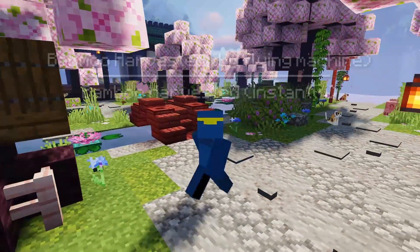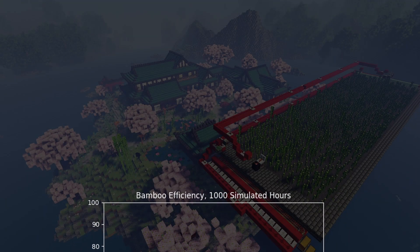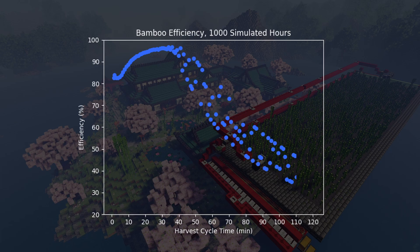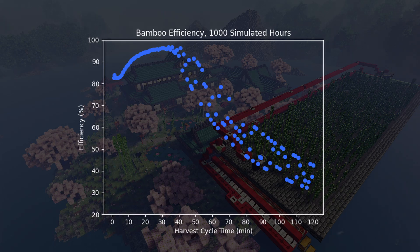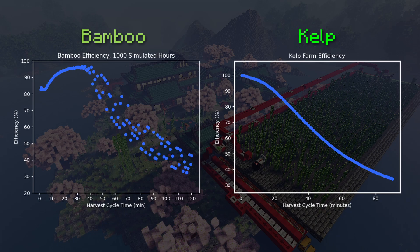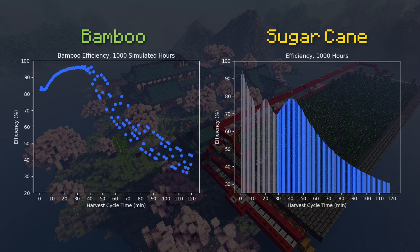With that understanding, let's take a look at the full results. I tested about 120 different clock timings from one minute to two hours, and for each interval I simulated 1000 hours — so we've got 120,000 hours worth of test data here. And here's our graph. The data starts off pretty smoothly until we get to about 40-minute harvest intervals, then it goes kind of crazy, but that side isn't super useful anyway. The good news is we have a peak, which means there is an answer to what the best harvest interval is. If you thought bamboo was going to be like kelp, you'd expect the graph to look one way — but since bamboo is more like sugarcane, we can see the resemblance between these two graphs.